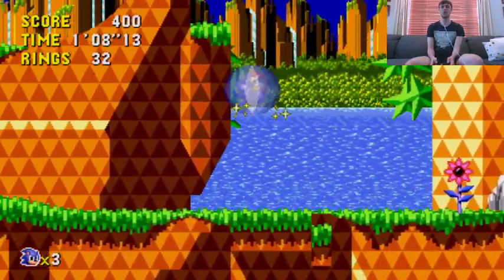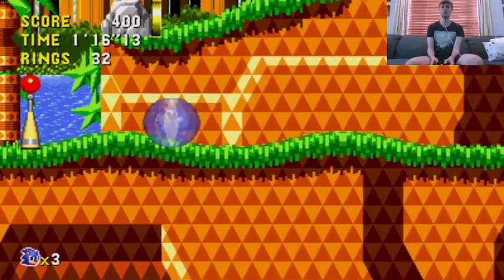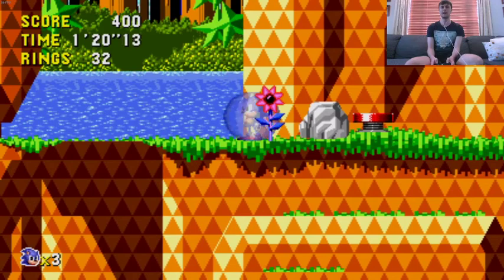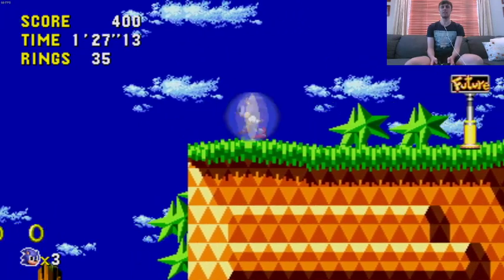The Spin Dash is also in this game, but it works a little bit differently compared to how it works in Sonic 2. You can't release it immediately like you could in Sonic 2 - you have to hold it for a moment and then let go. If you try releasing it immediately, this happens. So it needs to charge up a little bit. However, that is not everything that Sonic CD is about.